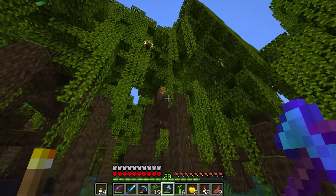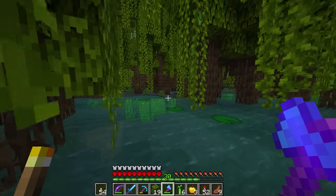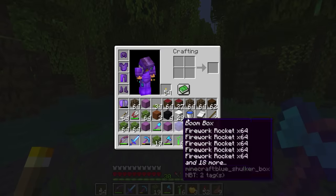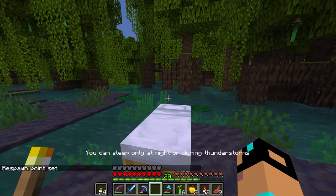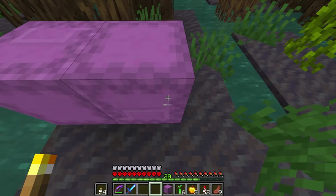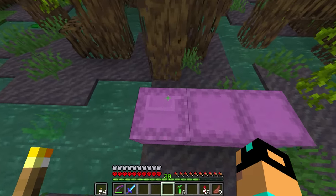There's a beehive in here. This is a nice little opening, but I want to be more deep in it. I like this area because we can see up to the sky. You know what — we're going to call this home. We're going to plop a bed down, and tomorrow morning we're going to build the house. I literally have no idea what I'm going to do. My inventory is stressing me out a little bit, so let's move a few things I'm not going to immediately need.